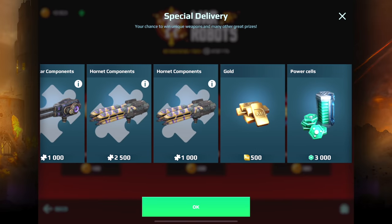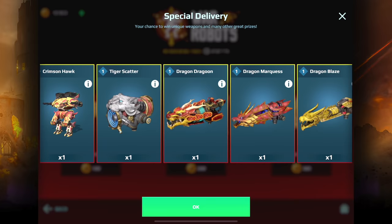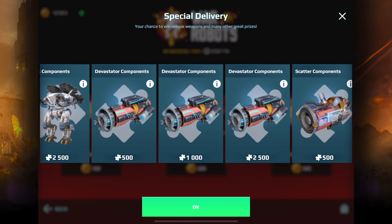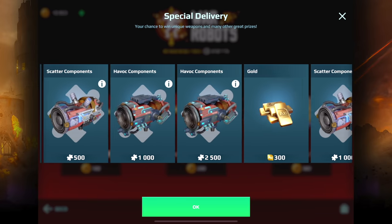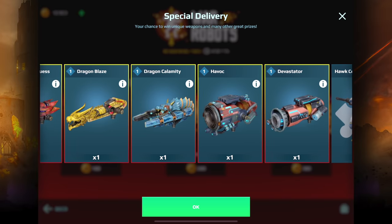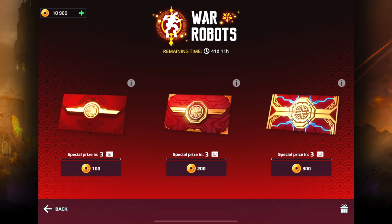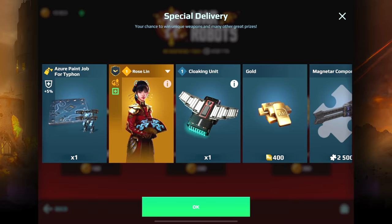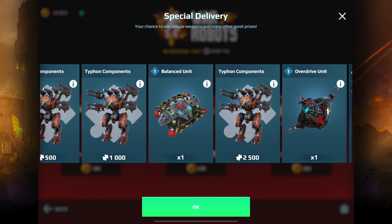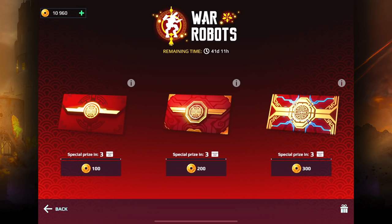We have components and power cells. In terms of which envelope is best to open, it really depends on what you have on your account. I think for a player who doesn't really have the sonic weapons, it might be a good idea to go for the smaller envelope — the 100. If you're really aiming for the Typhon, the 200 would be good, but for most players, probably the smaller one is best. If you have everything, the 300 is the better one.